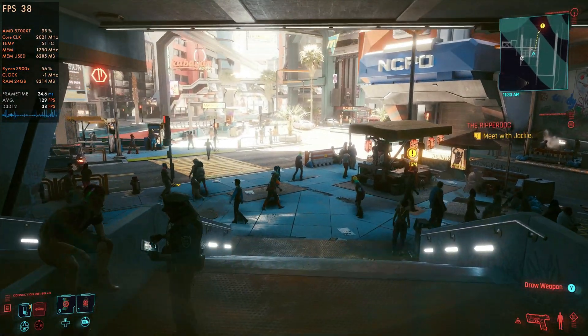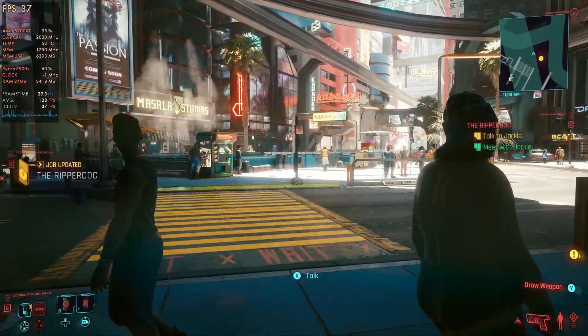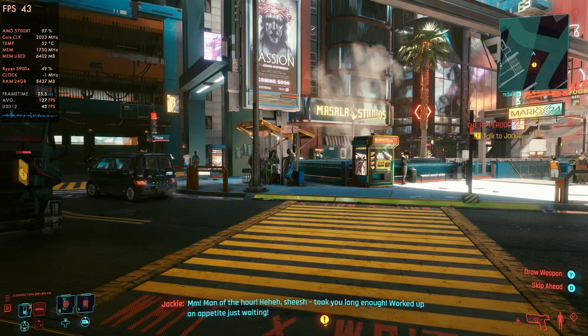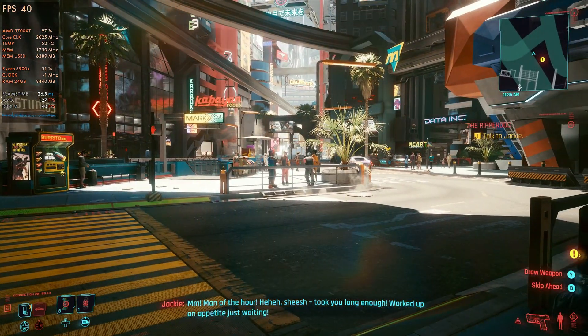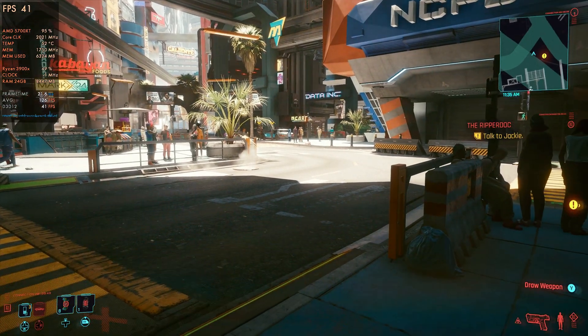As we come out here to the original part where you exit your apartment into the city, you'll see that a lot of systems dip quite a bit here. This is why I'm running on the high settings — if you go to ultra you're going to dip below 30, and we'll take a look at that in just a minute.